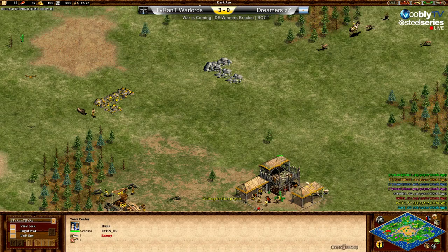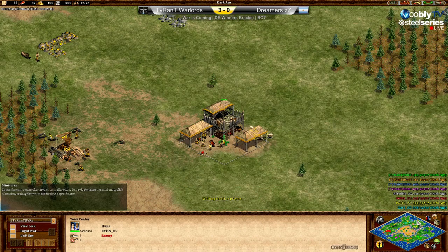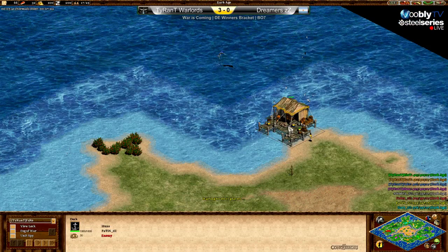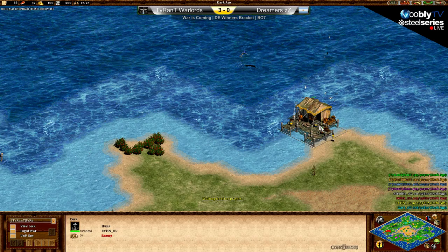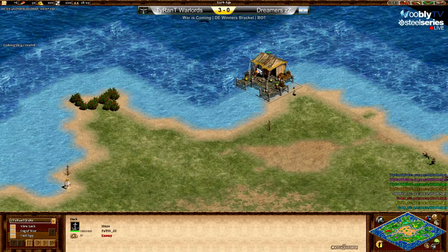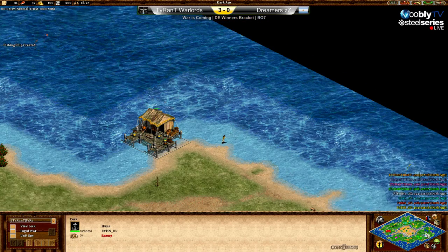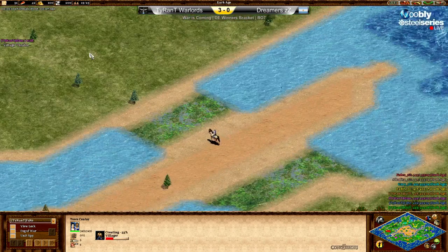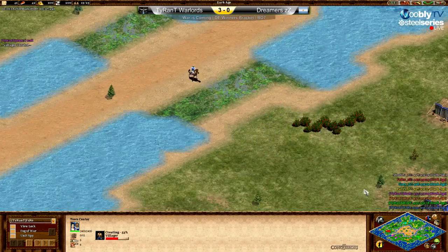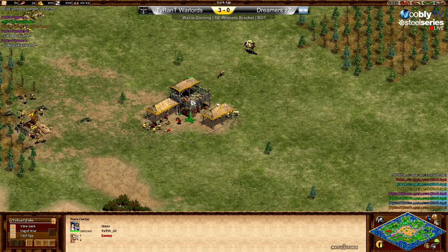There's also a pause, and Patin's villager is building the dock up north — he was late with the dock. Meanwhile in the Twitch chat: SYB won 4-3 against CKF, who is out of the tournament. Congratulations to SYB — they just have something special, like titans at the end.